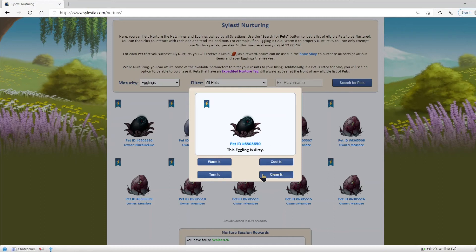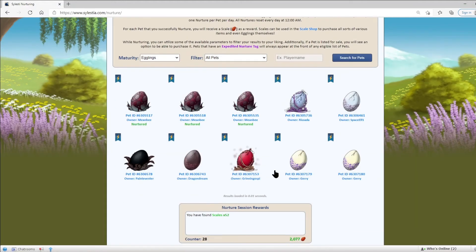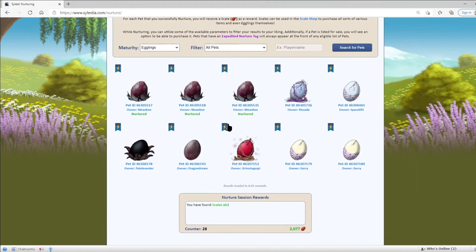Dirty eggs need to be cleaned. Warm eggs need to be cooled. Cool eggs need to be warmed. And twisted eggs need to be turned. And so forth. The same thing applies with nurture clicks and incorrect nurtures for egglings as it does for hatchlings.